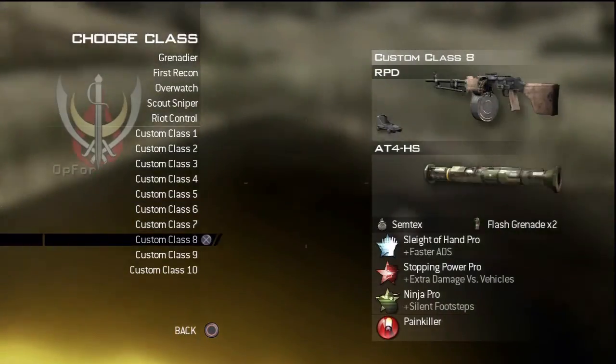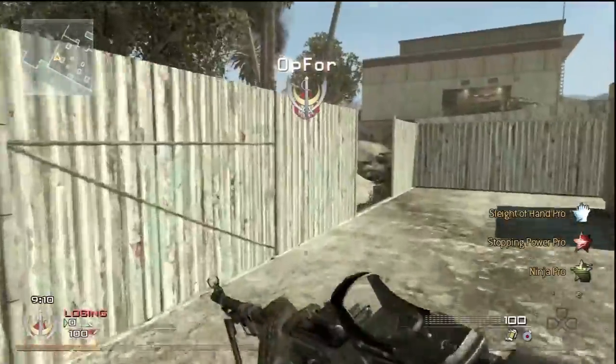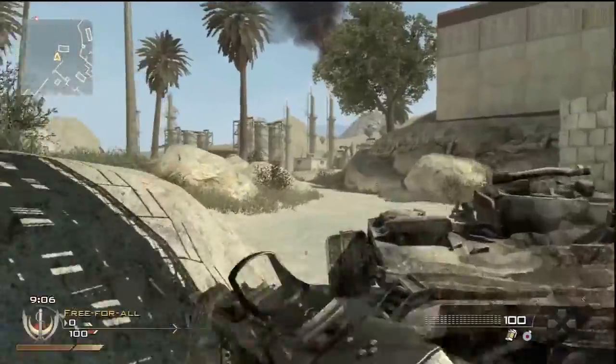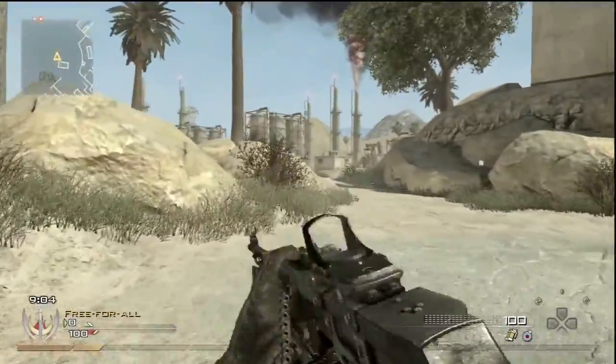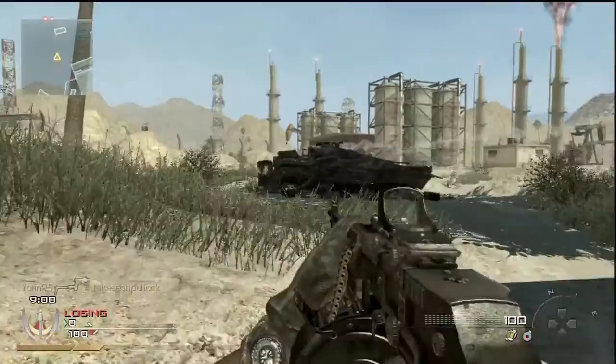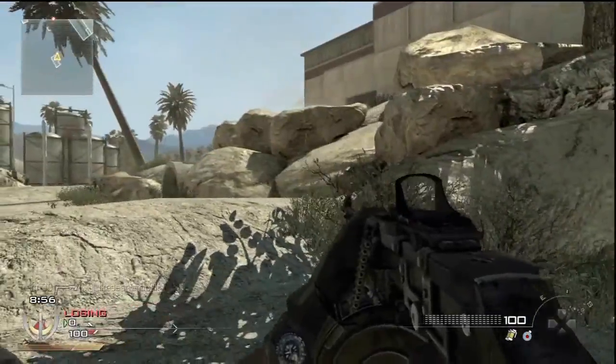I joined and this was the guy I was spectating as I joined. The first thing I do when I join a game on Fuel is to search through the player views — spectating cameras — and see who's camping inside the rock, and instantly go and kill them first.